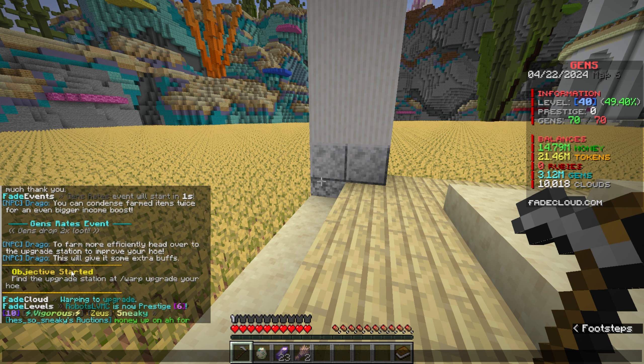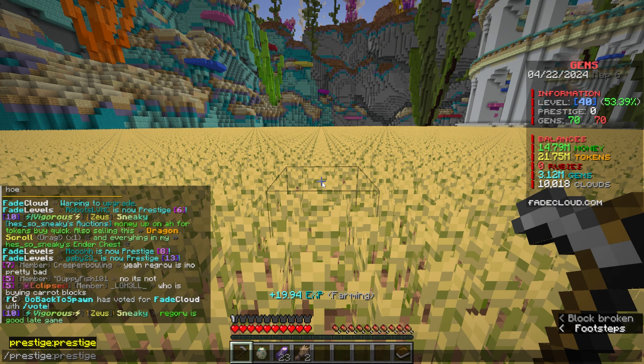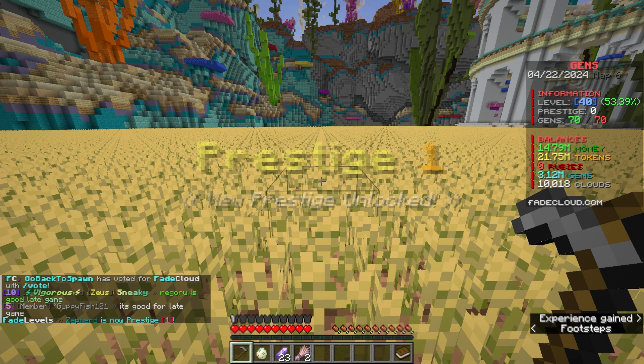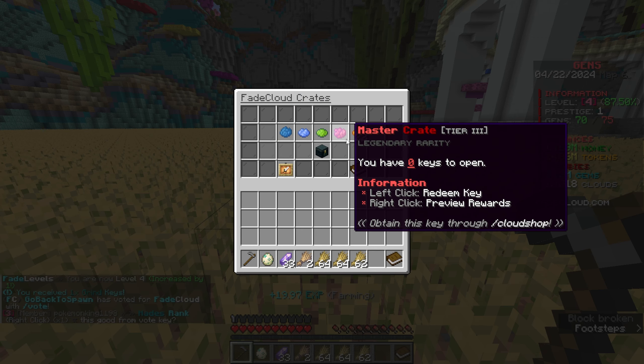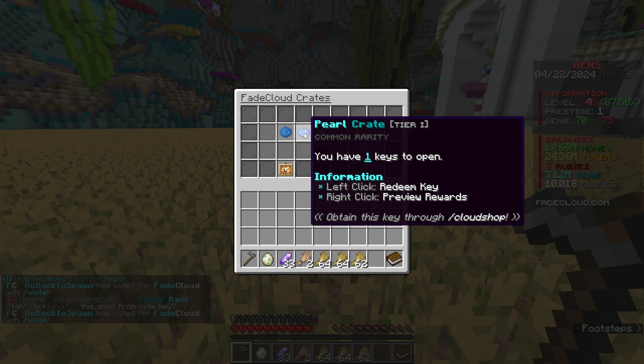The gens event just started - gens now double drop items, which is actually kind of cool. I'm now at level 40, which means I can prestige. This will increase my base multiplier and also give me those five gen slots. I also gained a lot more keys - just the grind and pearl crates.